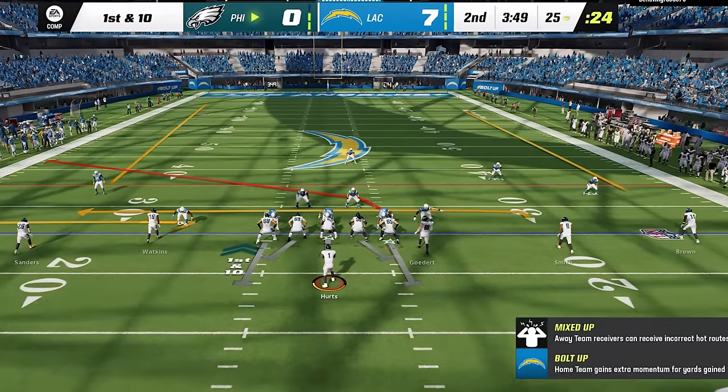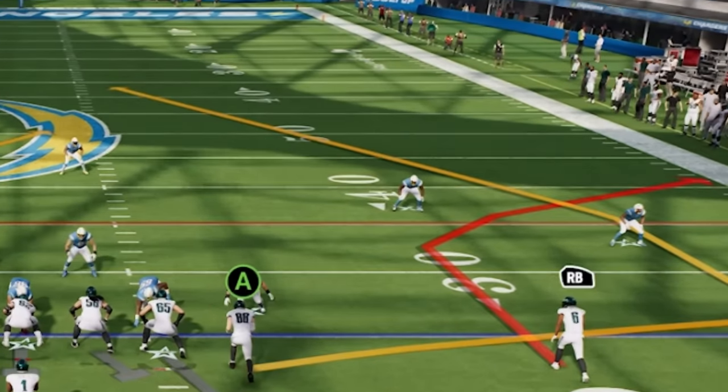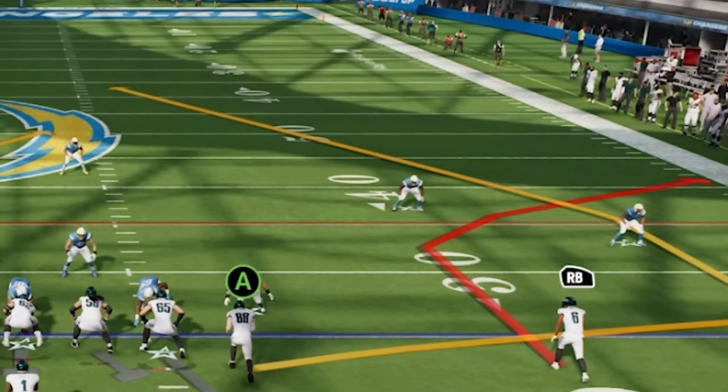Now to simplify this as much as possible, when it comes to reading a defense, there's really only two positions on the field that you need to look at on any given play. You're always going to start with your cornerbacks first and then you're going to look at the safeties. The linebackers and the defensive linemen are not part of your read structure. Everything you need to know about a defense will be given away by the position of the safeties and the cornerbacks pre-snap.